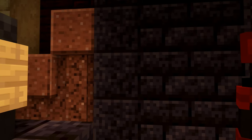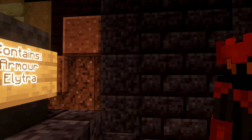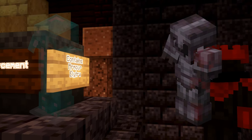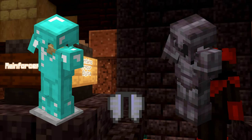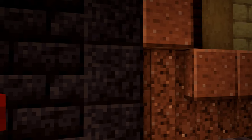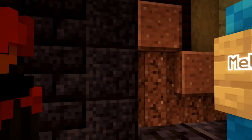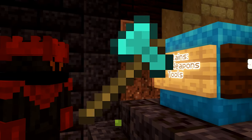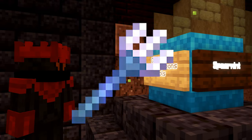Our first box is Reinforcement. This contains all of your armor, both Netherite and Diamond, as well as the Elytra and Shield. Our next box is Spearmint, and contains all the tools and their variants for Netherite and Diamond. It also includes the Tridents.